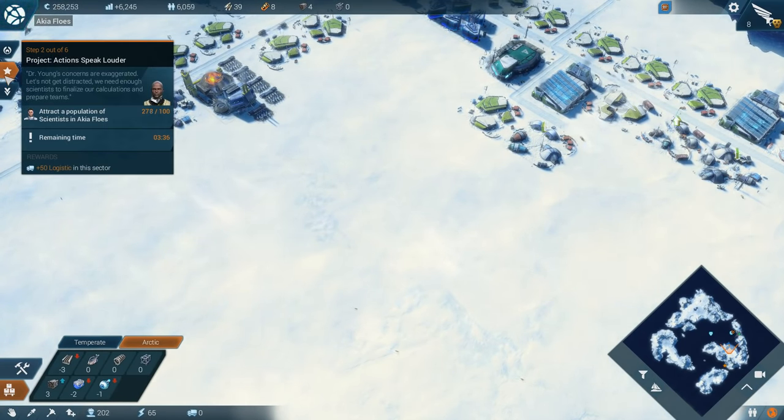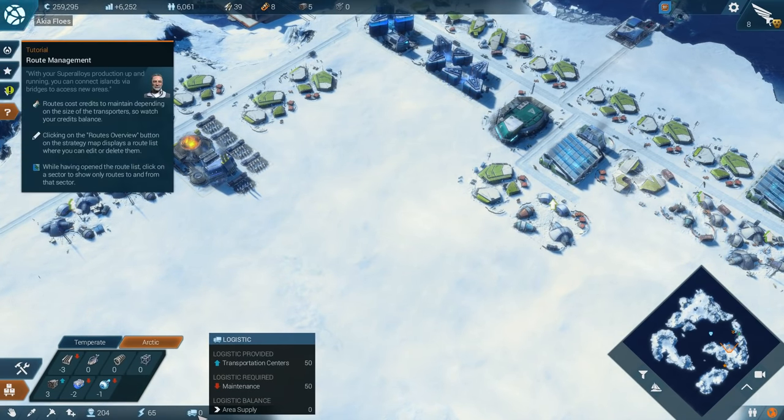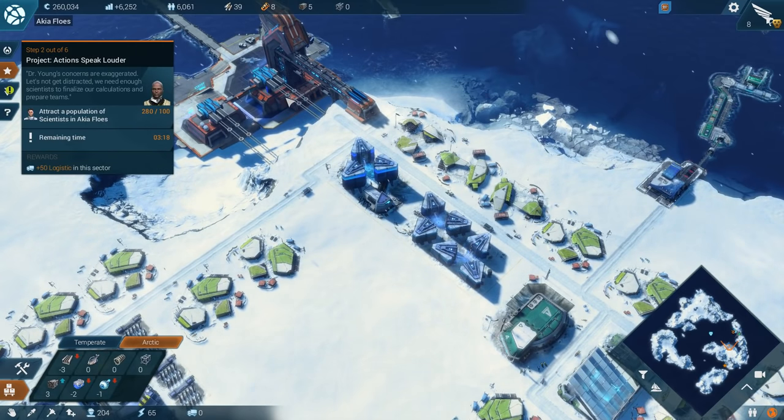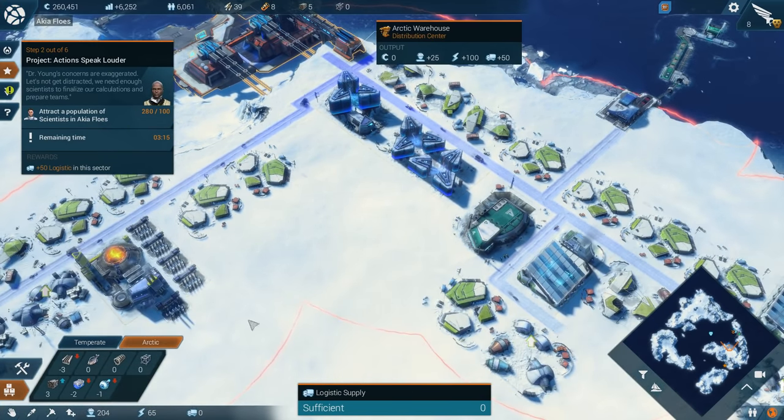So the next thing we have to do for the primary mission is we've got our scientists, so that logistics mission is going up. That's great. I'm hoping we can get by on this map without actually having to build any logistic transportation centers. Did I make one? I must have made one. No, it's from the Arctic warehouse — that's where we're getting all of it right now.